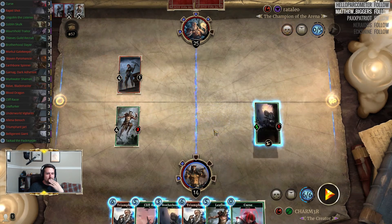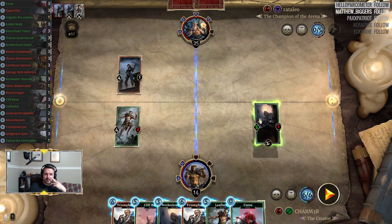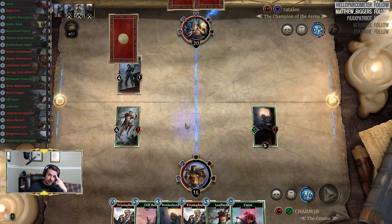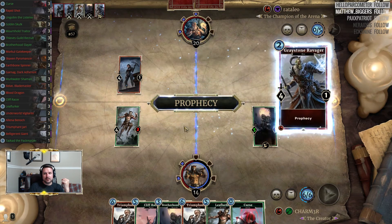We have the curse for that, and Cliff Racer is going to be our play otherwise. What do they run — like ten or twelve prophecies? And the guy's already hit two? This should be good.